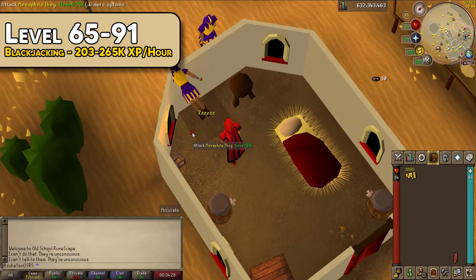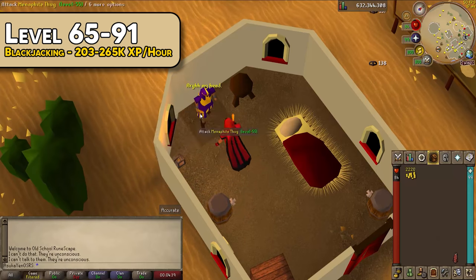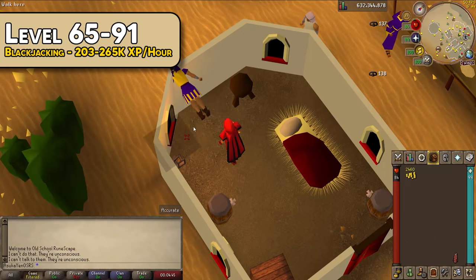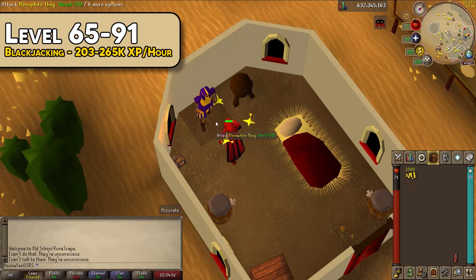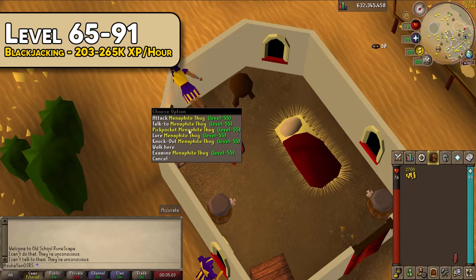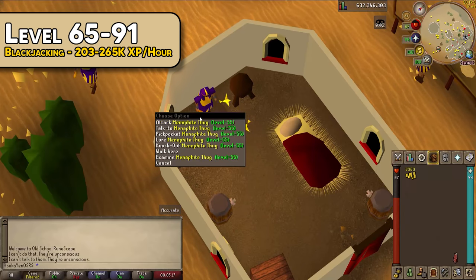From level 65 to 91, you'll be blackjacking for the best experience rates, though it is click-intensive. If you want to avoid that, you can continue stealing artifacts for similar but slightly lower rates. For blackjacking, head to the town of Pollnivneach in the desert. You'll need to partially complete The Feud quest and have a blackjack of any kind — these can be bought from the Grand Exchange. Find a Menaphite Thug in purple and gold clothing, right-click and knock them out, then pickpocket twice, and repeat. Bring Karambwan brews or inventory-blocking food like pies or wines as you will take damage. Experience rates range from 203,000 XP/hr at level 65 up to 265,000 XP/hr at level 99.